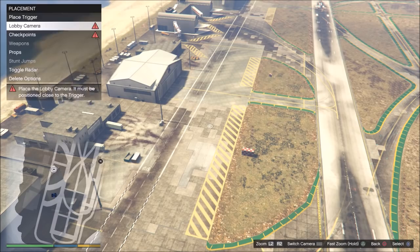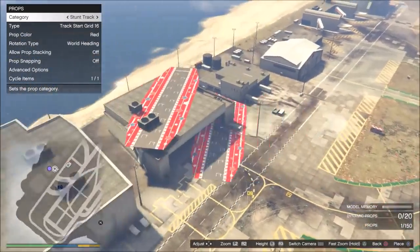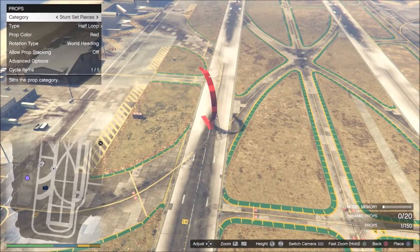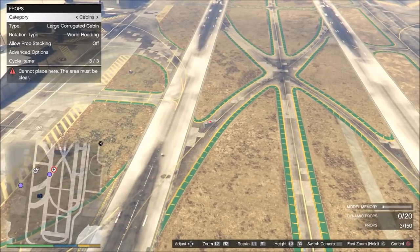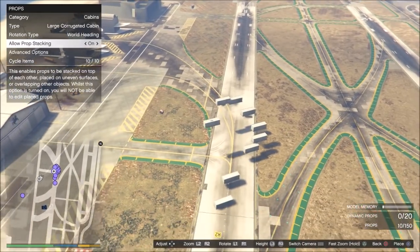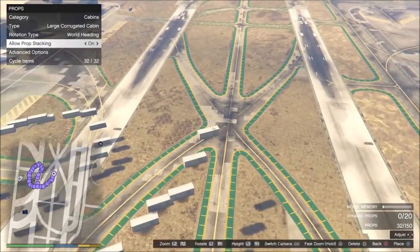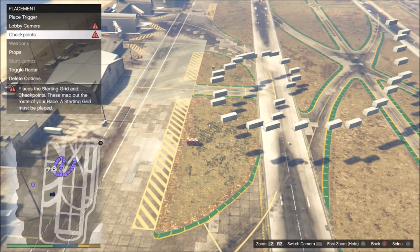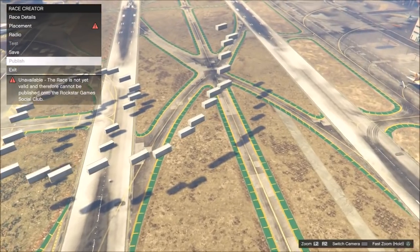First, place one Cunning Stunt prop at the airport — place it wherever. Now you've got yourself a Cunning Stunt race; it will definitely have Cunning Stunt physics. Then just continue building your race with old props — whatever you want in your old physics race, place all your props down, build your race, and so on. Imagine this wall ride here is finished and I'm happy with the result — that's how my race should look. Now I'm going to publish it as a Cunning Stunt race.